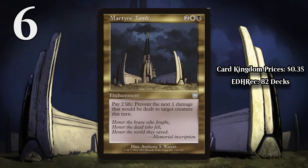At number 6, I have Martyr's Tomb. For two generic, a white, and a black, this enchantment lets you pay two life to prevent the next one damage that would be dealt to target creature this turn. Preventing damage is itself a fairly weak effect, mostly because it's only useful in narrow situations, and Martyr's Tomb is really bad at it — especially because it can only prevent damage done to creatures. Furthermore, it isn't even very efficient at what it does. Even though the activated ability doesn't cost mana, this costs four to cast in the first place. So you're actually paying four mana and eight life to prevent four damage, for example. That's not good. Sometimes it can help save a creature or really annoy your opponent, but it just isn't impactful enough to make the cost of mana and life worth it in most situations.